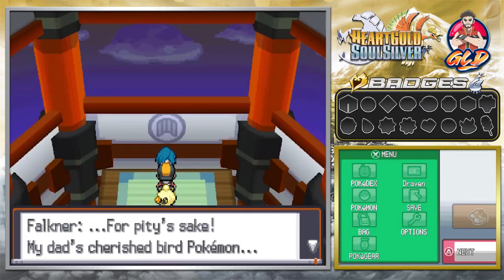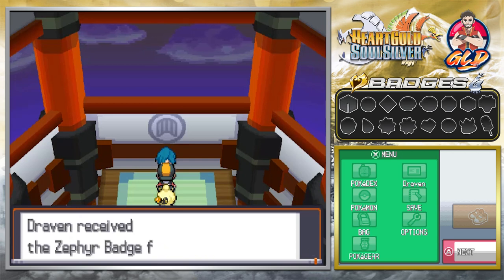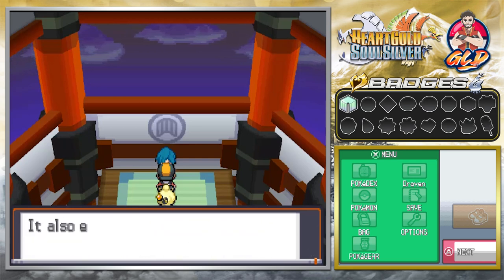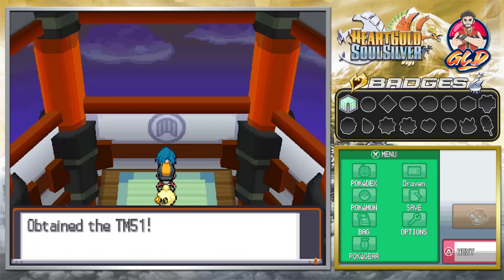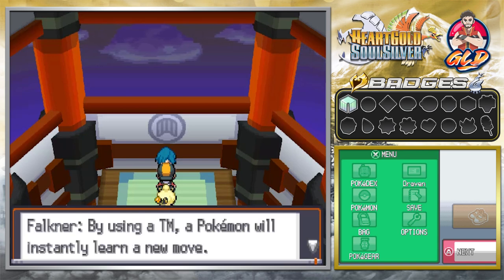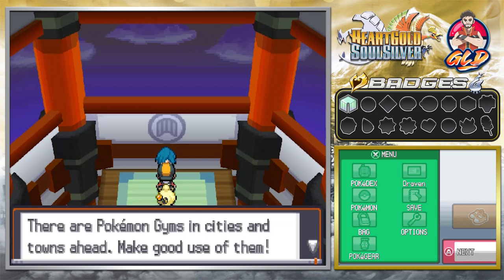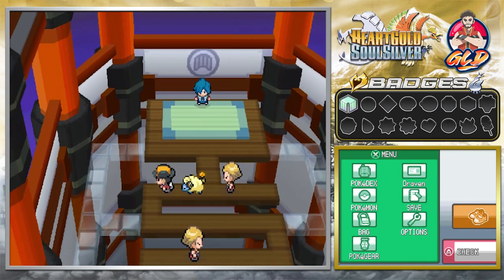Faulkner says: 'A defeat is a defeat — take this official Pokemon League badge.' And there it is — we got the Zephyr Badge! With that badge, Pokemon including traded Pokemon up to level 20 will obey you without question. It also enables you to use the hidden move Rock Smash outside of battle. We also got TM51 — Roost, which restores half of a Pokemon's max HP. A TM can only be used once. He suggests Azalea Town as our next move.